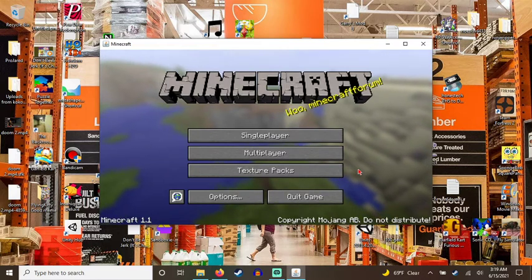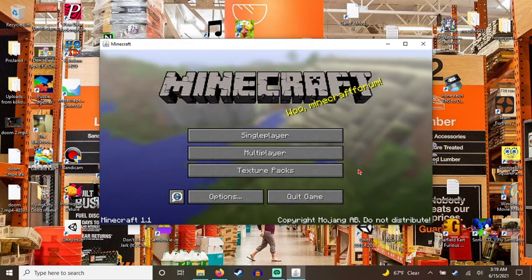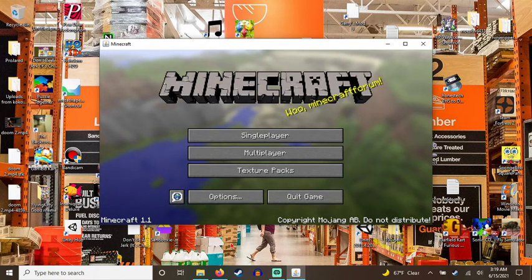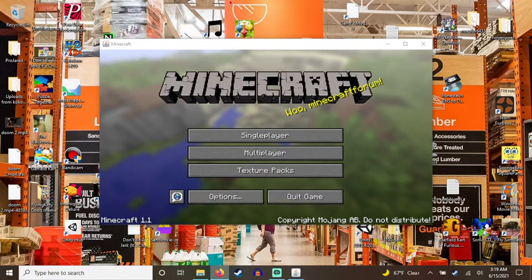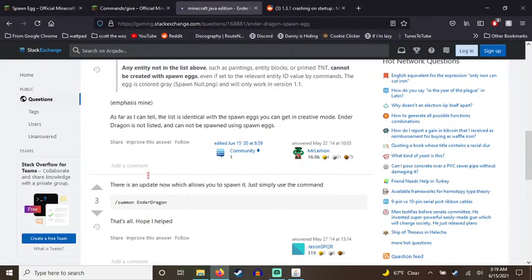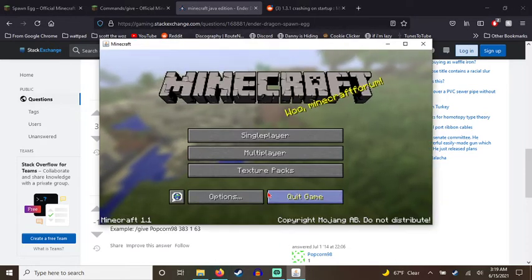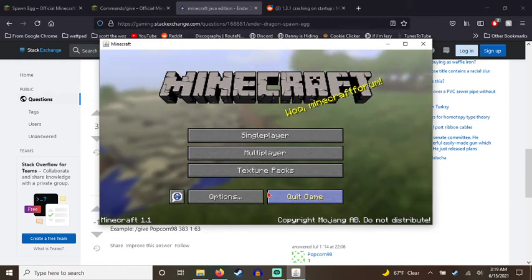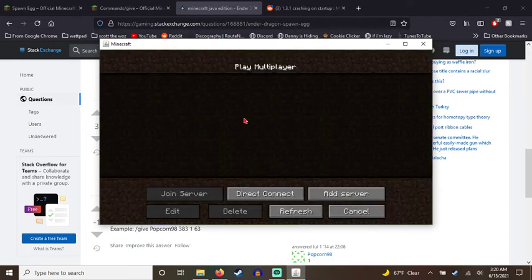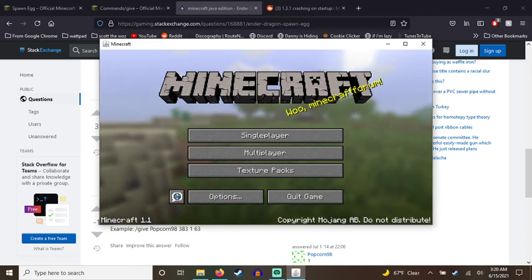The steps are: go to Minecraft 1.3.1, give your Minecraft name these numbers that us old Minecraft gamers would understand, then go back to Minecraft 1.1 and have a blast. That is how you spawn the ender dragon in survival — in Minecraft 1.1 survival.